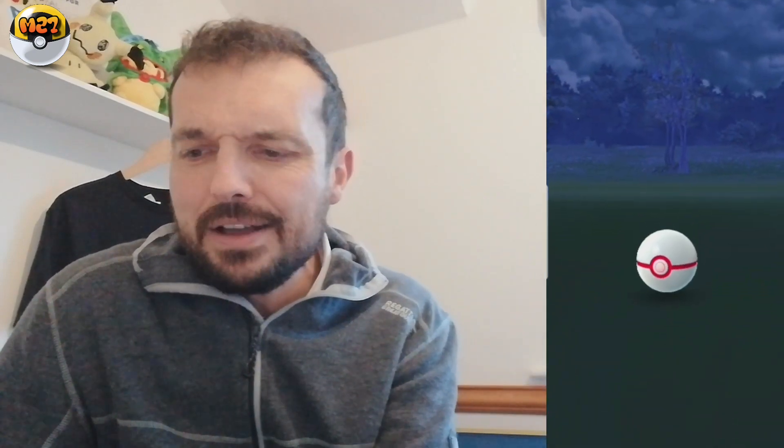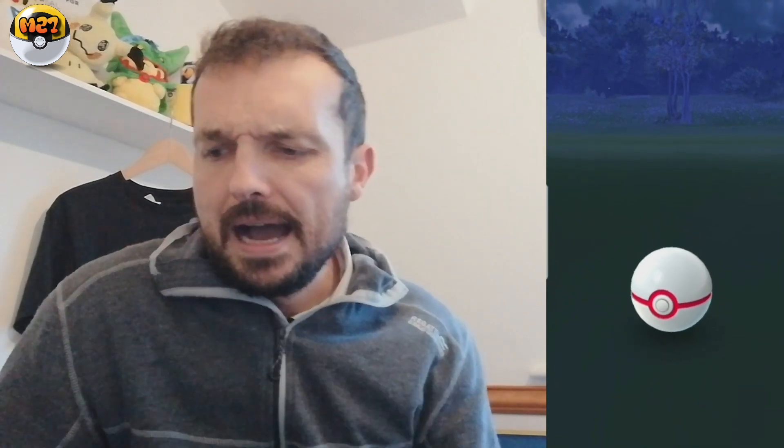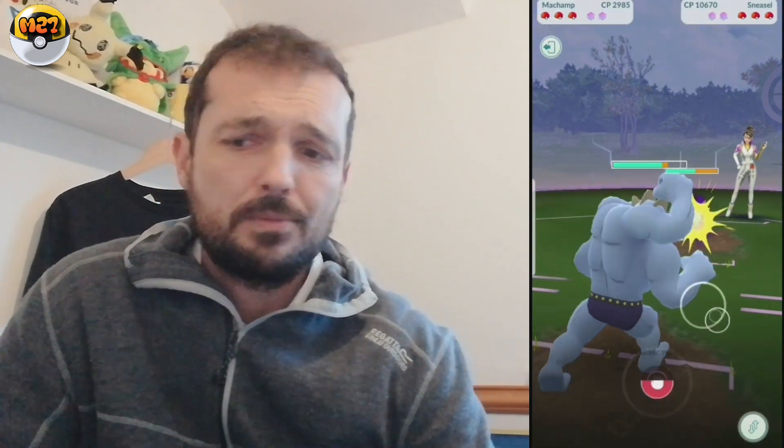So we're going to swing on to Sierra now. Sierra is a very tricky character indeed. We're going to throw Sierra up on the screen. I went straight to my Machamps again — I like Machamps in these raid battles. Sneasel will always be the first one that Sierra will throw out. Sneasel matchups — Rampardos, Tyranitar and Blaziken are really good fighting type ones there.